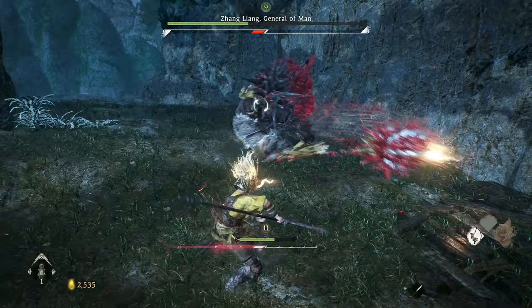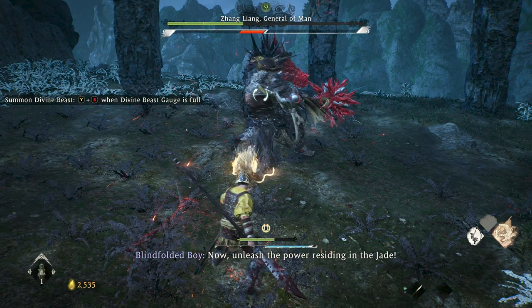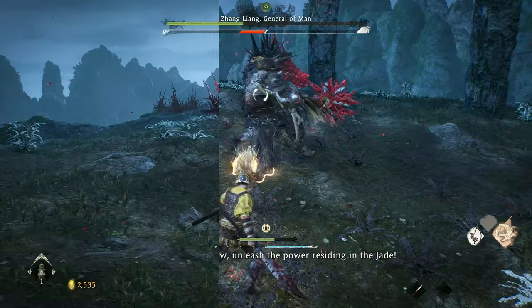Once you've gotten second phase Zhang down a little below half health, you should have charged up your super ability. The blindfolded boy will say "now unleash the power residing in the jade," and at that point you can press both the dodge button and spirit attack button at the same time to use this ultimate attack. In this specific scenario, it will instantly end the fight and lead into a cutscene, which I won't be spoiling here.